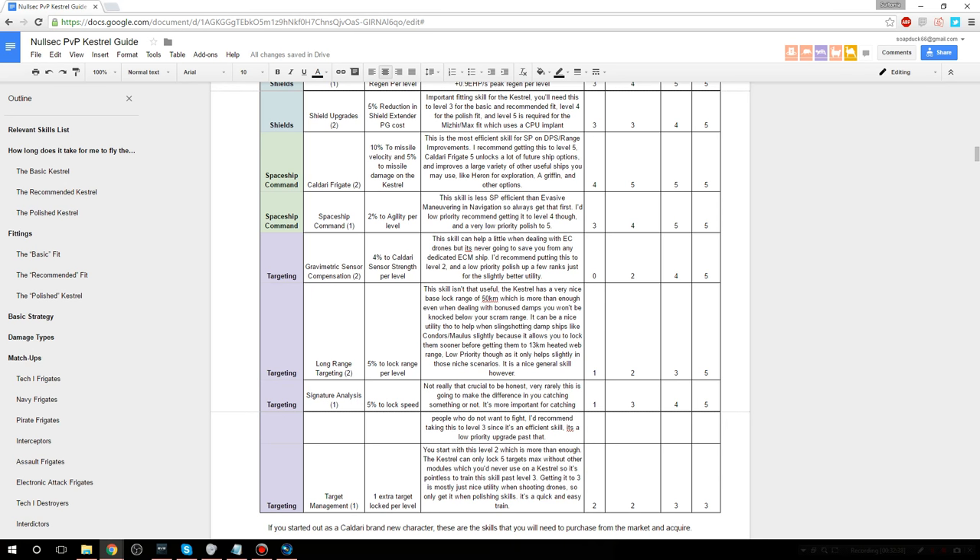Target management — you start out with this skill at level 2, which is perfectly fine. You might want to put a point in to get to level 3. It's worth pointing out that the Kestrel can only lock 5 targets maximum, and the only way to increase that is with signal amplifiers or auto targeting systems, which you'd never fit on a PvP Kestrel. The main reason to train from level 2 to level 3 is to help with killing drones — at level 2 you can only lock 4 targets, so you lock three drones and the ship you have scrammed. At level 3 you can lock four drones plus the scrammed ship. It's low priority but very easy to train at rank 1.